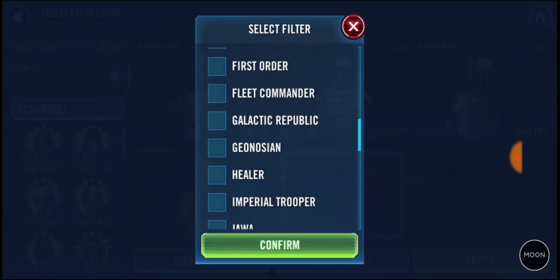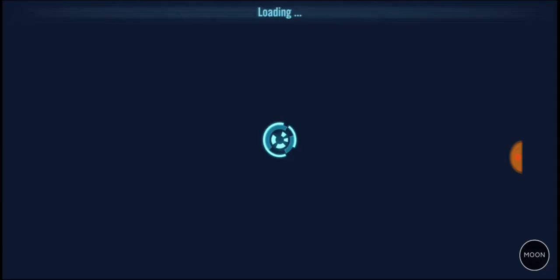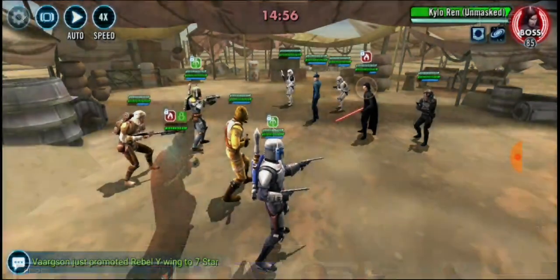I think Nebit is actually fairly essential in there for things like Speed Down — he brings a lot of goodness. Boba, I'm going with the old faithful Dengar. This team is really more about survivability and being able to outlast the 10 turns.